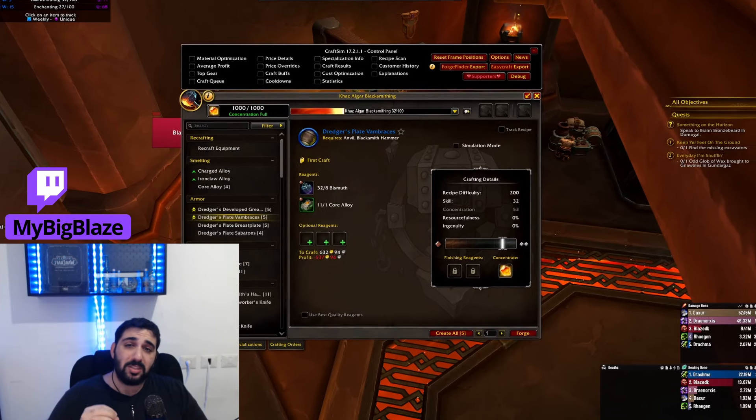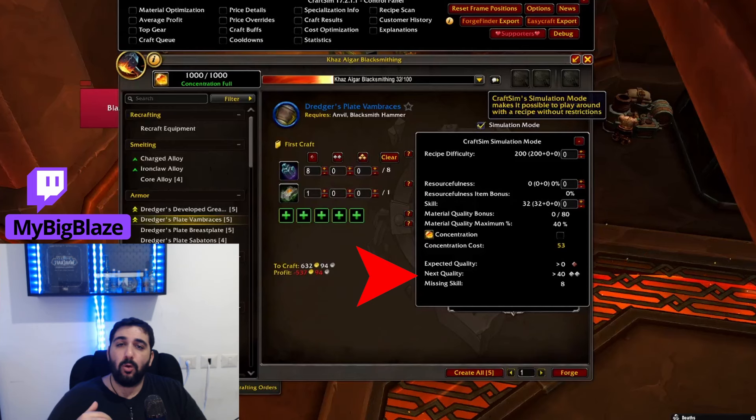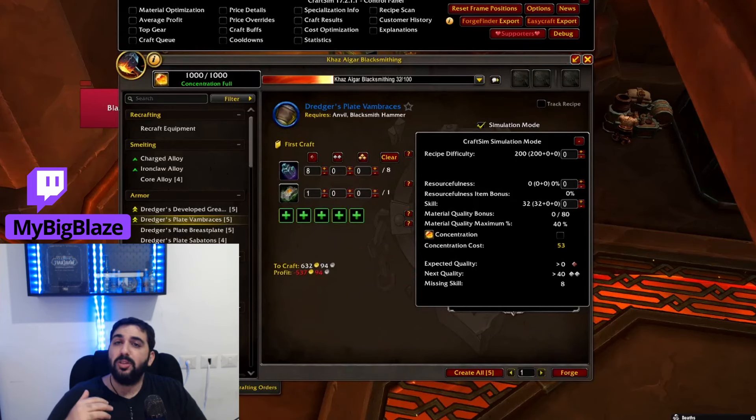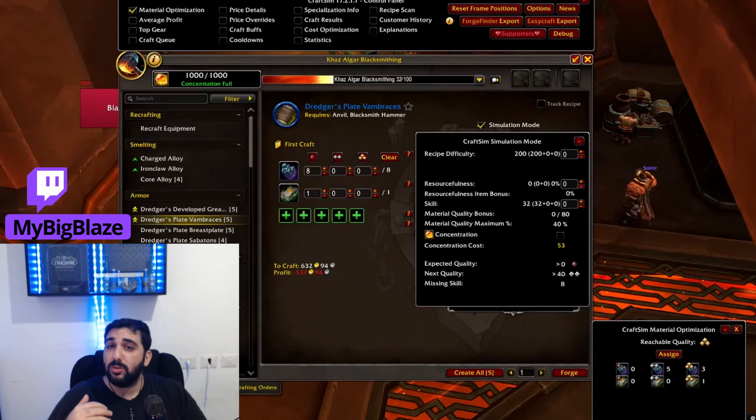When you want to check a specific recipe, you need to check this box and then the magic happens. For example, you can see the expected quality and how many skill points you are missing for the next rank. You can also see how much concentration you need to make a higher rank. A cool option that this addon adds is the material optimization, which shows you what is the best combination of material ranks to make the best reachable quality item. There are a lot more options, so make sure to check this addon.